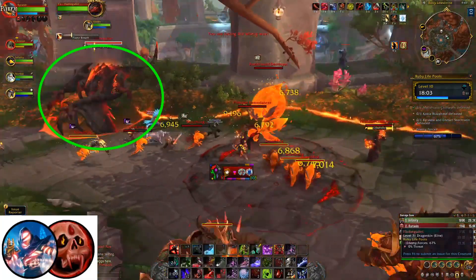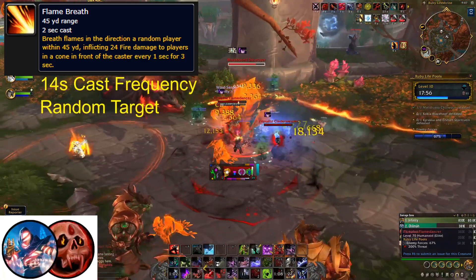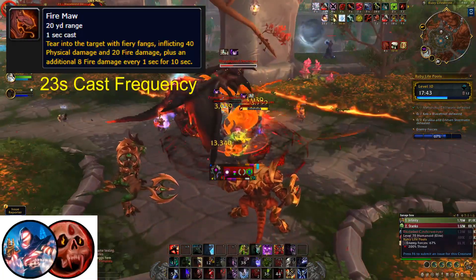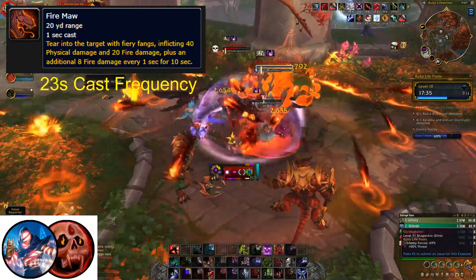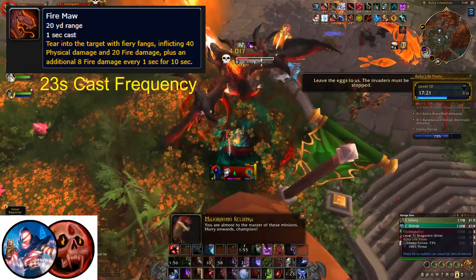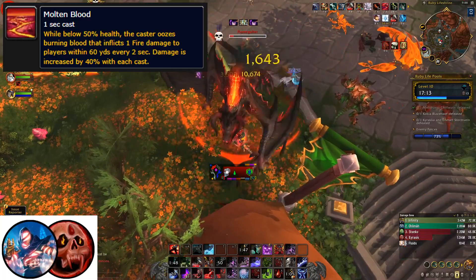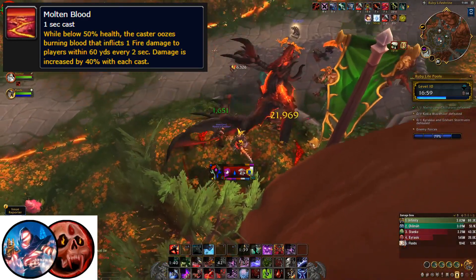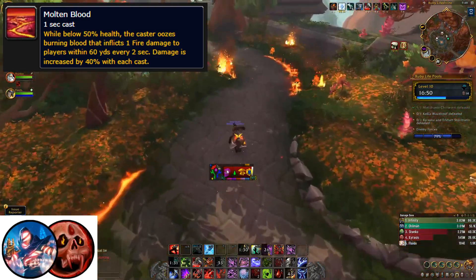The second Proto Dragon mini-boss is Flame Gullet. His first ability, Flame Breath, is essentially a carbon copy of Thunderhead's Storm Breath, except it deals fire damage instead of nature damage. His second ability, Fire Maw, is somewhat similar to Thunderhead's tank buster, but with some differences: the initial damage is a little lower, it does not have a knockback effect, and the cast frequency is less often at every 23 seconds. However, it does apply a 10 second fire dot that deals a significant amount of damage. Finally, when you damage Flame Gullet below 50% health, he will begin pulsing AOE fire damage every 2 seconds in a 60 yard radius, increasing in damage by a flat 40% after every pulse. While he isn't too dangerous above 50%, you will want to kill him as soon as possible once he goes below 50%.